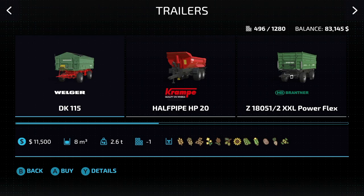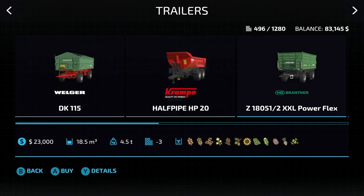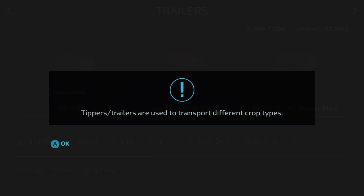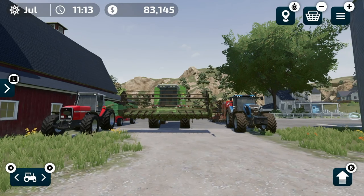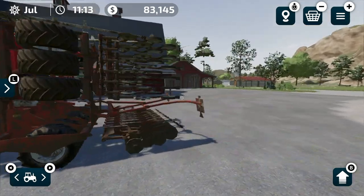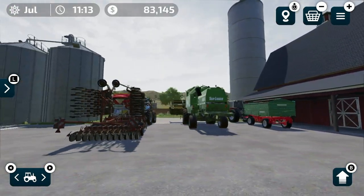As far as trailers, I think we have about seven of them. We start off with the Velger trailer, the DK-115, which holds 8,000 liters. We also have the Crampy half pipe — it holds 12,100 liters of all bulk crops. Next up is the Branner Z18051 2XXL PowerFlex, which holds 18,500 liters. If we jump into details, it tells you what it's for — tippers or trailers are used to transport different types of crops. One really cool thing we found out is you can hook multiple of these up. So if it has a trailer hitch on the back, you can actually hook up multiple of them together.